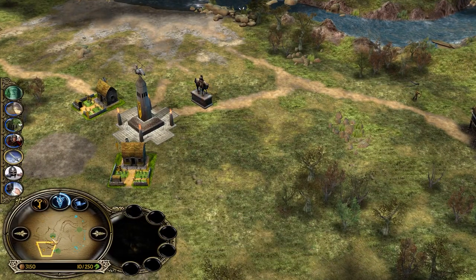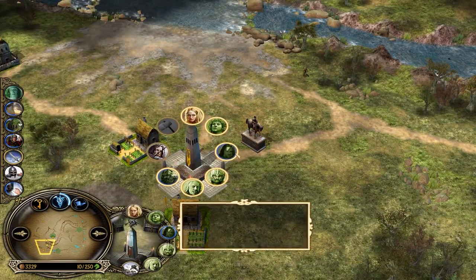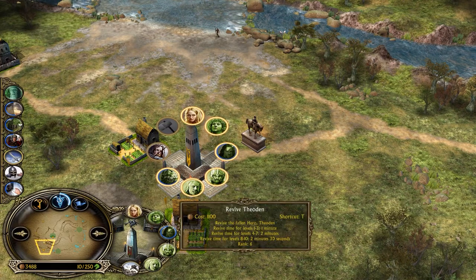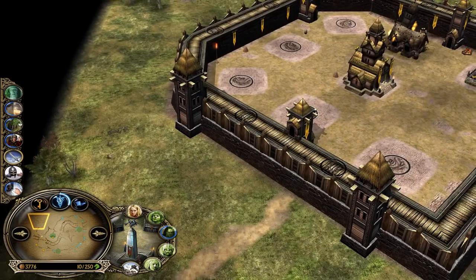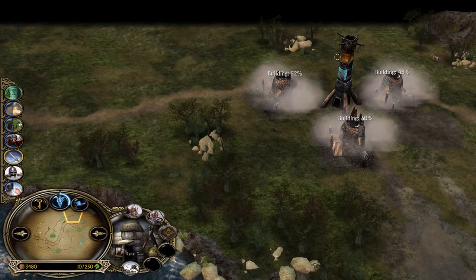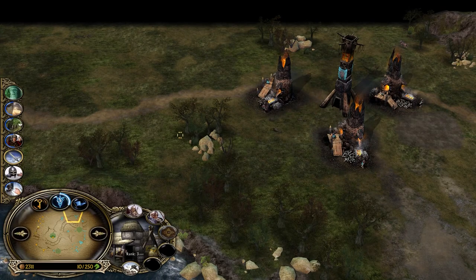Look at the command points from Rohan — he has only 10 command points. Only Legolas was able to survive. Gimli has been killed. Aragorn has been killed. Eomar at level 2 has been killed. Théodred at level 6 has been killed — 2 minute revive time. The stable is almost destroyed. He has almost 4k in the bank. Isengard was able to get control of the top outpost. Like 80% of Rohan's castle has been destroyed.